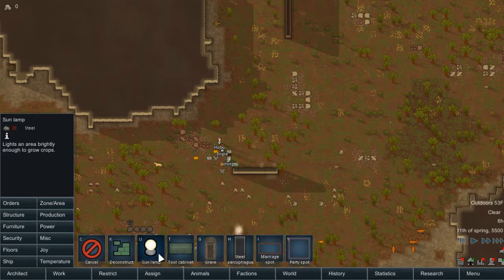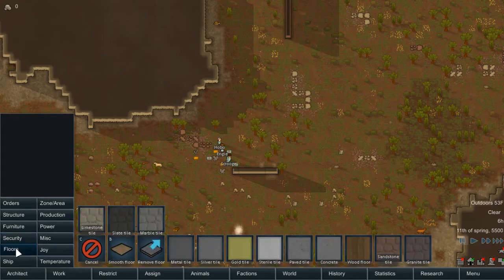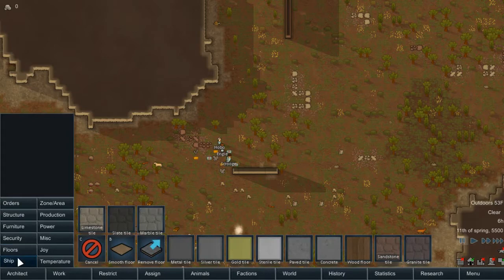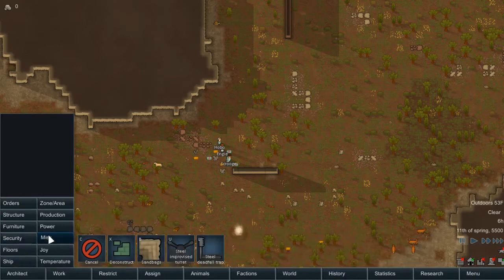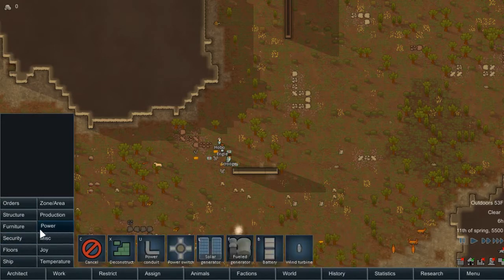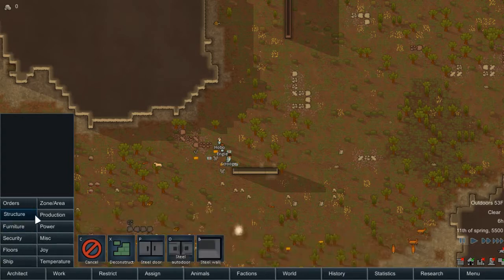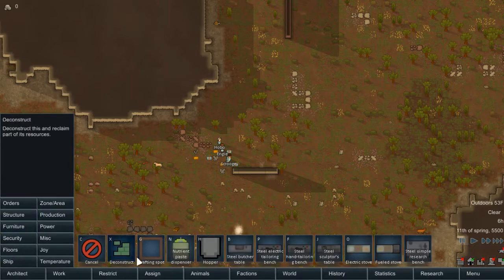Tool cabinet — increases work speed, needs to be placed near a workbench. I think this was a research item. Cooler vent — I actually forgot about joy stuff. No ship stuff. Power, furniture seems pretty normal. Crafting spot.